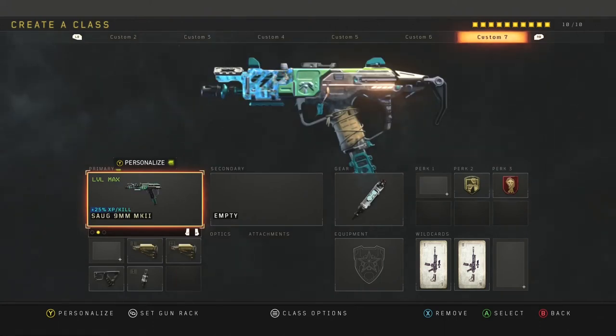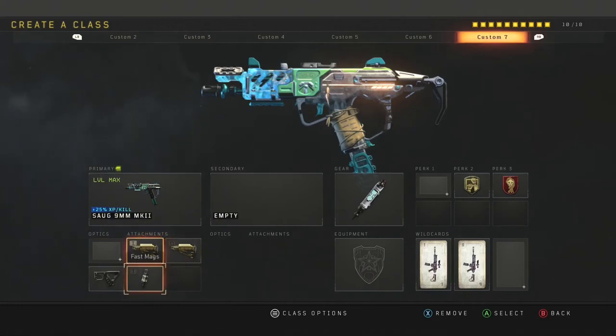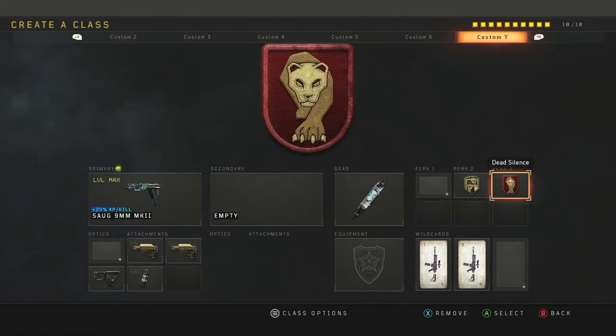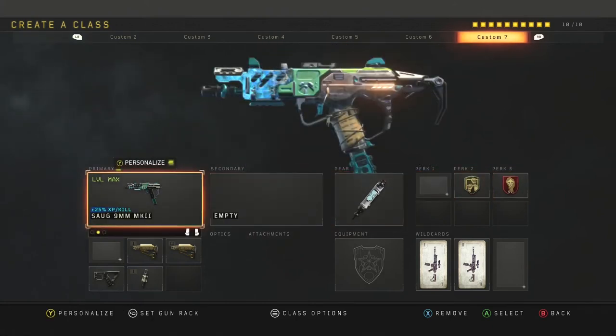Moving over to the Saug class setup. If you guys like the Saug, you'll definitely like this one. I use stock 1 and stock 2, quick draw and fast mags, with stim shot, dexterity, and dead silence. This class setup is so powerful if you know how to use it right, and I've been using it in league play so much.